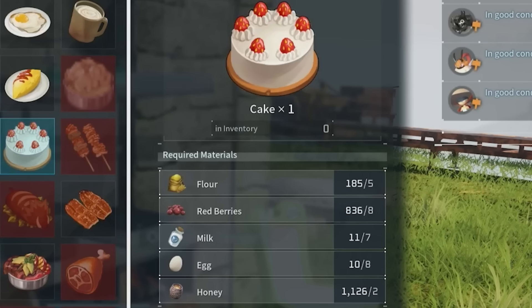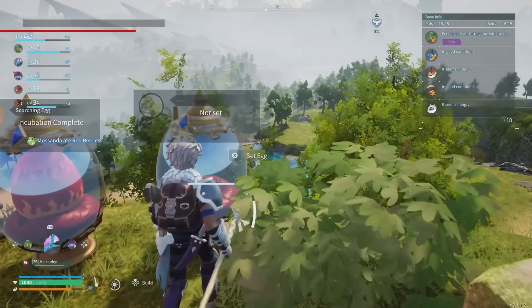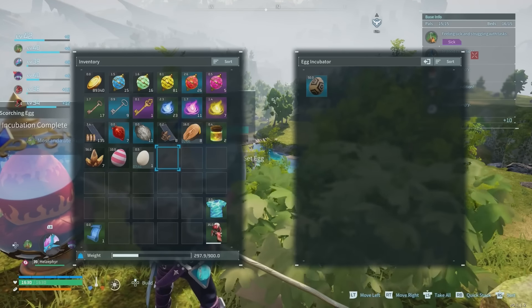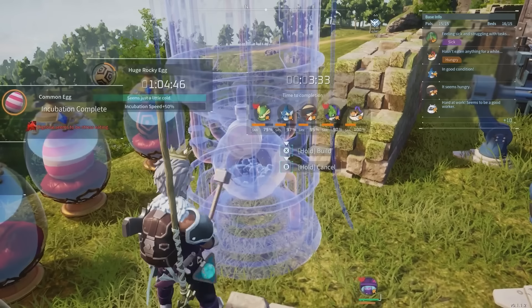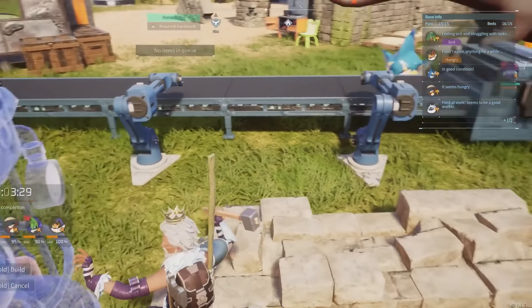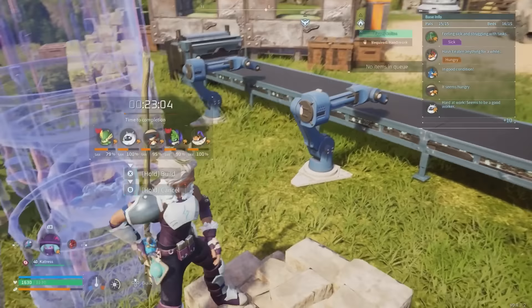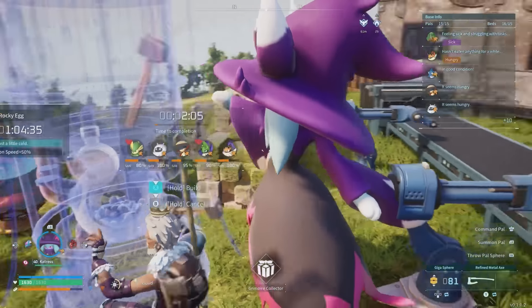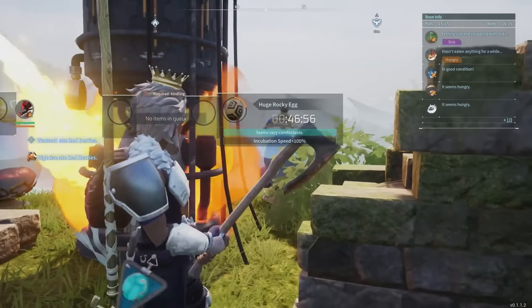Once everything is set up for the two of them to breed, it's time to play the waiting game. Upon producing an egg, you can head to the nearest egg incubator to place the egg in it to hatch it. If you want to speed up the process, try making the egg's temperature conditions better. Since this huge rocky egg likes things to be warm, you can either incubate it at a base located in a naturally warm part of the map, or, if you've reached level 41, you can craft an electric heater and have a pal kindle it to make the surrounding area adequately warm for the most efficient hatching.